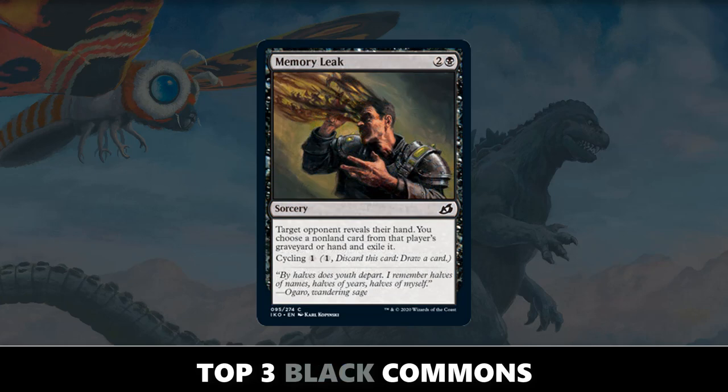Next, we'll move to black. The third best is going to be Memory Leak. Not only can you just add it into any deck regardless of if you're black — cycling it for one to thin out your deck — but for three mana it's just a very potent card. There are a ton of powerful cards in Ikoria, and being able to look at your opponent's hand and take a card is really good. Discard effects generally suffer from being weak in the later stages of the game, but with Memory Leak, if your opponent doesn't have any cards in hand, you can always just cycle it for one.